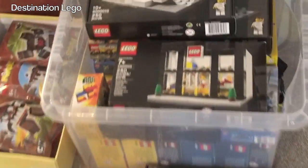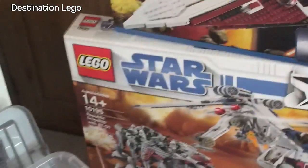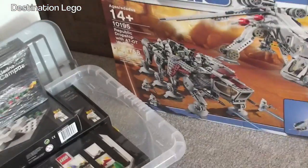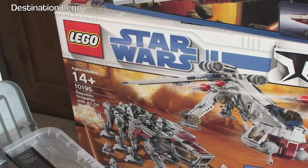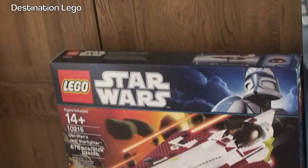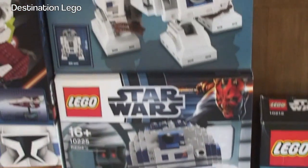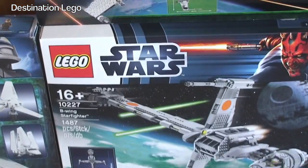We have a box of Mixels there. This box here has got some of my rarest sets. We've got some of the UCS sets: the Republic Dropship with the AT-OT — awesome set, and that is unopened, brand new. Obi-Wan's Jedi Starfighter, also UCS. We have R2-D2, two of those. We have the Imperial Shuttle. B-Wing Starfighter. Red 5 X-Wing Starfighter. So they're all UCS sets.